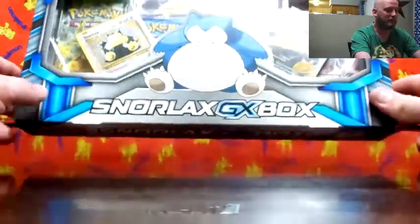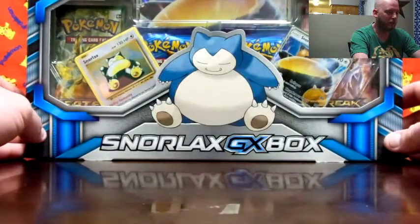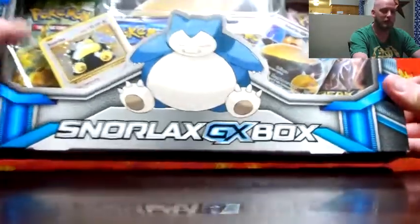This is a great little box. Comes with four packs — two Evolutions, I think a Breakthrough and a Fates Collide. Let's jump right into it.